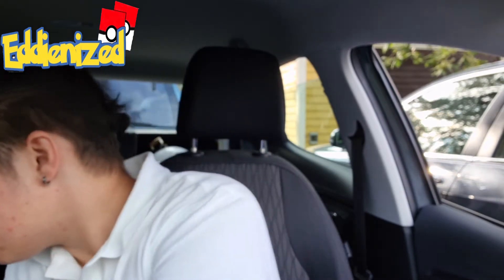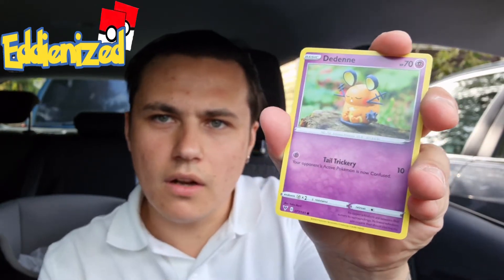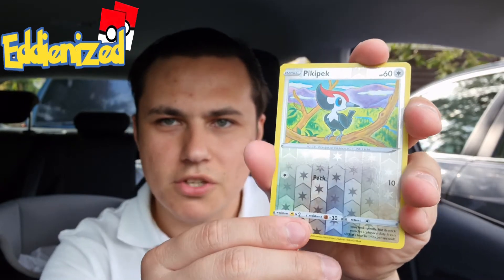A Celebi — we got this Celebi in the last Chilling Reign opening when I opened packs outside. Here's the code card. I'm going to guess for a leaf — we need a leaf. Take a sip and celebrate — I don't have any beverage with me right now so you can take a sip just for me. The Dedenne — one of my favorites because it's so cute.